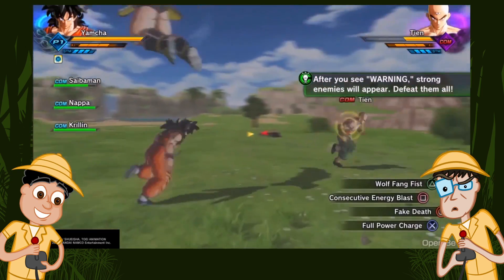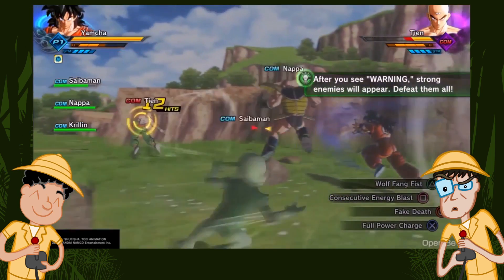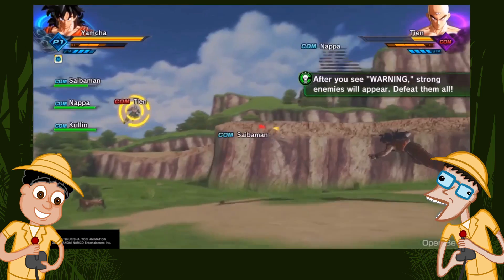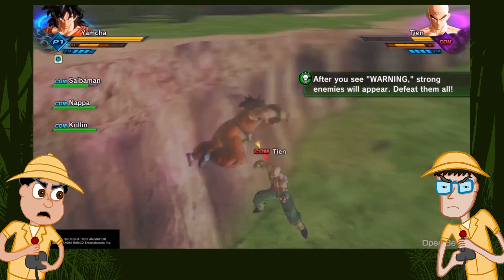Fake death is one of Yamcha's moves. What? Why is Nappa just... see there in the corner? Oh. Fake death. He's having a Nappa. Eh? I'll show myself out. Yes, please do.